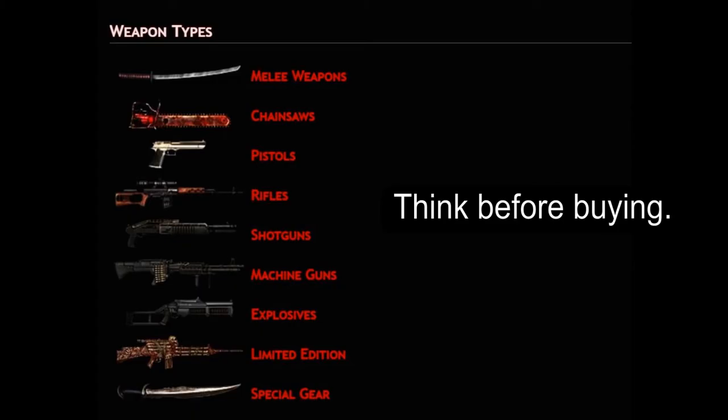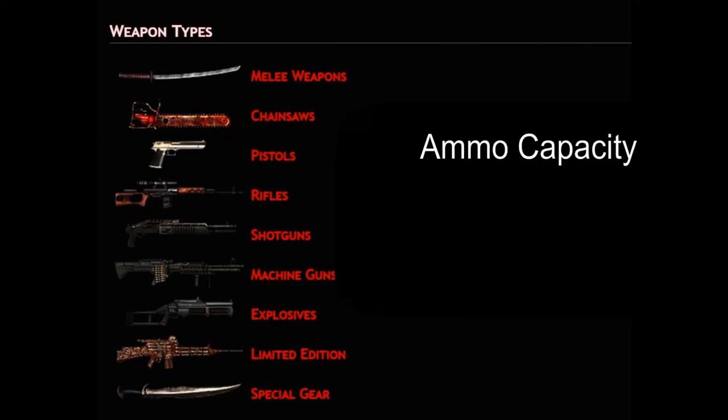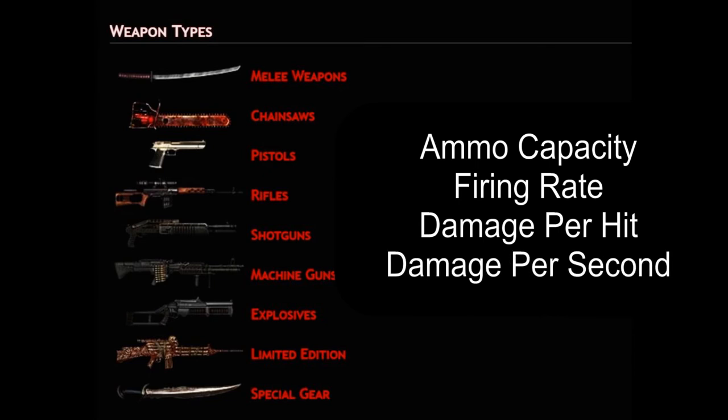We will explore more examples in subsequent lectures. For the time being, we advise students to learn the details of each new weapon before acquiring it. Ask yourself such questions as: Does it hold less ammunition? Does it have a faster or slower firing rate? Does it provide more or less damage per hit? Does it provide more or less damage per second?